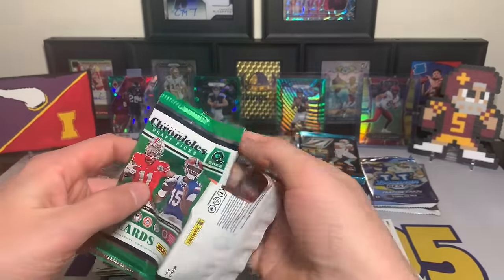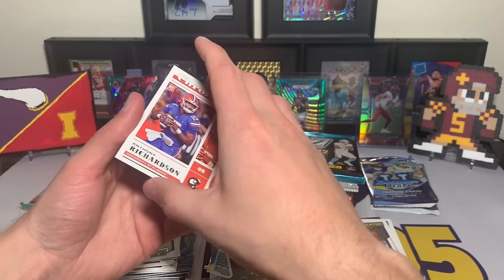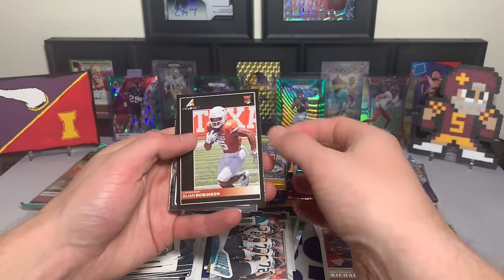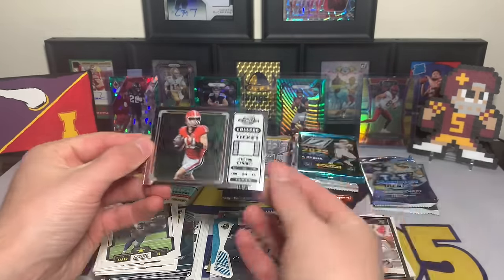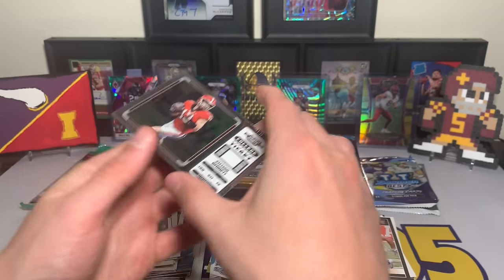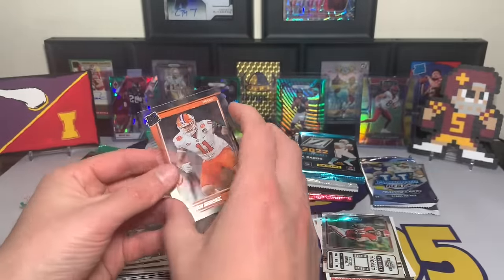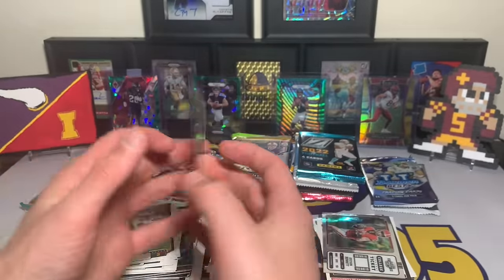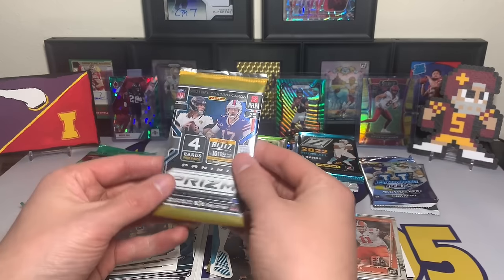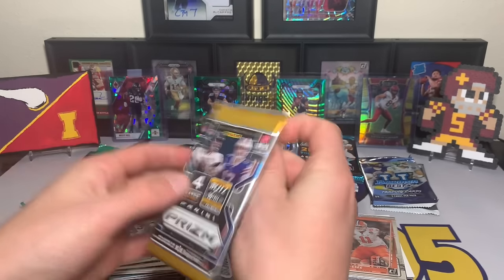Chronicles Draft Picks — these can have some cool cards, I know they're in college uniforms but they can be cool. Anthony Richardson starting us off — rookie quarterback, I like it. Bijan Robinson, a Stetson Bennett — one of the cool cards, just not the quarterback I was hoping for — with the Optic College Ticket. And a Brian Branch with the Rated Rookie from Clearly Donruss. All rookie pack right there.